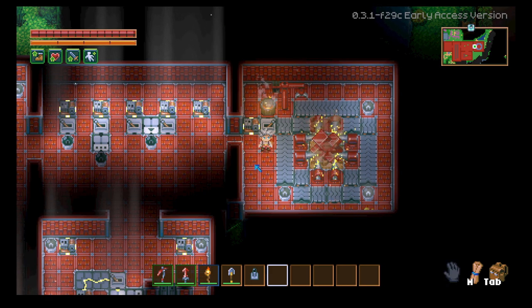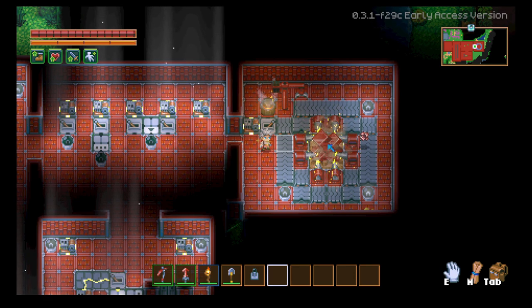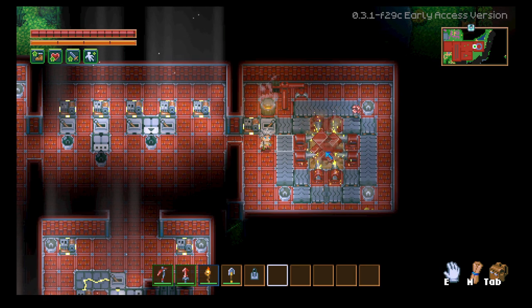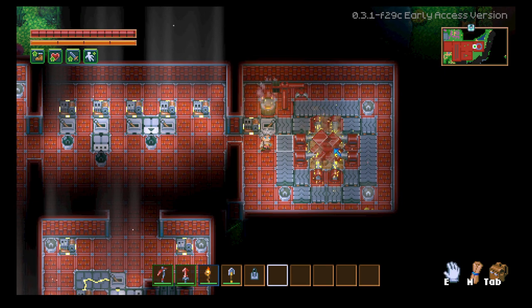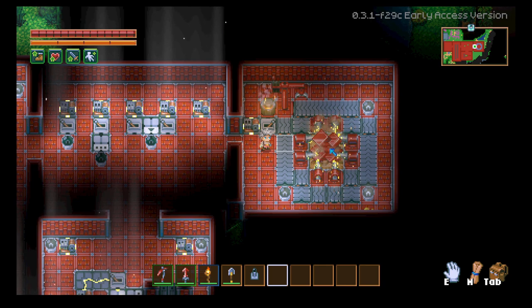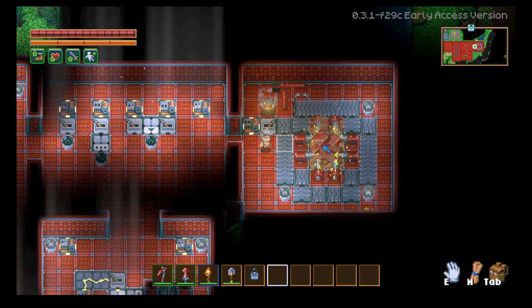I did testing on every single node and they all work exactly the same. With eight drills you get a piece of ore every 30 seconds, and it takes about four or five hours to break one of these, so you can easily AFK this.